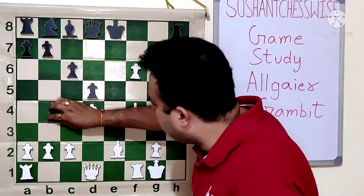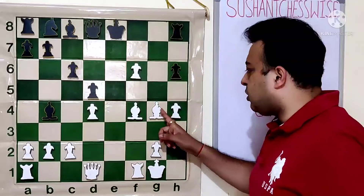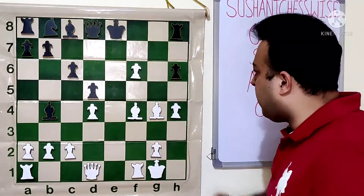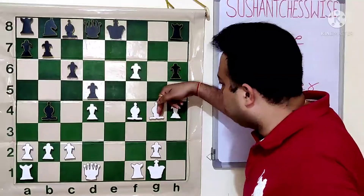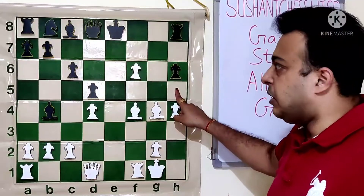Black went B4. Bishop into G4, and now the threat is one - Bishop H5. The other is more dangerous: Bishop C8, Queen C8, and Queen H5 check, winning the game instantly.